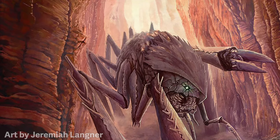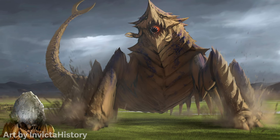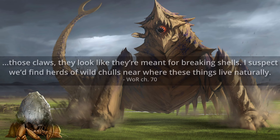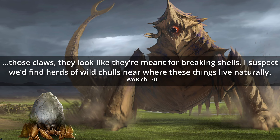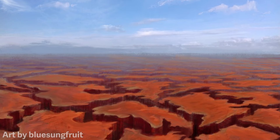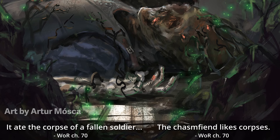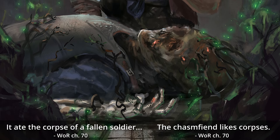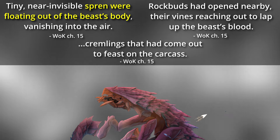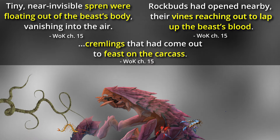Chasm fiends are carnivores and in their natural habitat are the apex predator, hunting down herds of chawls or other shelled creatures and easily breaking their shells with their enormous claws. On the Shattered Plains, however, life is harsher, and full-grown chasm fiends that stick around mostly resort to eating the corpses of humans, listeners, or other creatures that fall into the chasms from the plateaus above. When a chasm fiend dies, their mandra spren float out of their body and puff away, cremlings come out to feast on the carcass, and the vines of rock buds reach out to lap up the beast's blood.